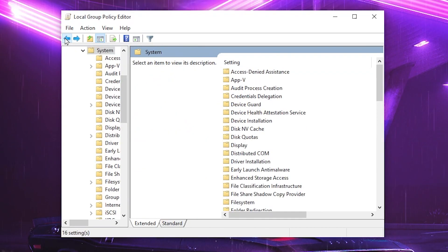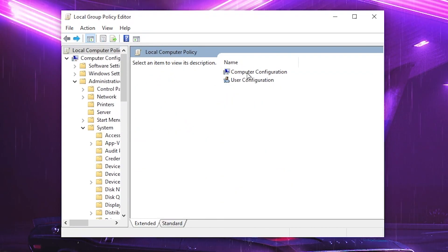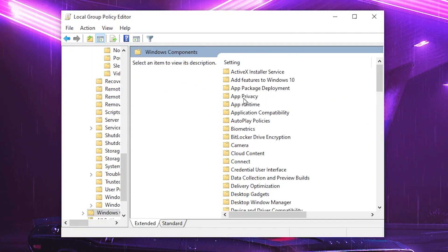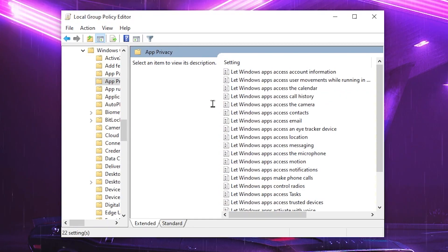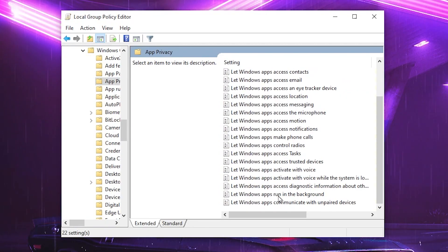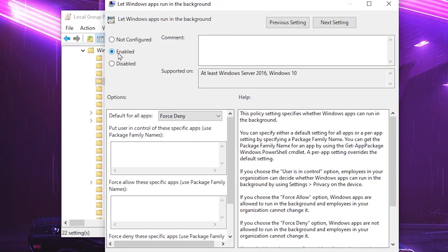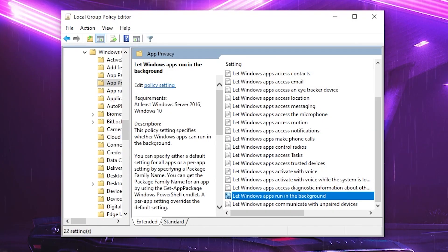Now go back into the main directory. Go to Computer Configuration > Administrative Templates > Windows Components, and find App Privacy. Scroll down and find 'Let Windows apps run in the background.' Double-click, enable the setting to turn off apps from running in the background. Set Default for All Apps to Force Deny, then hit Apply and click OK.